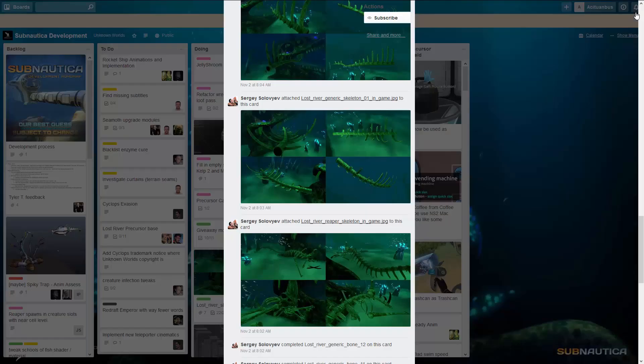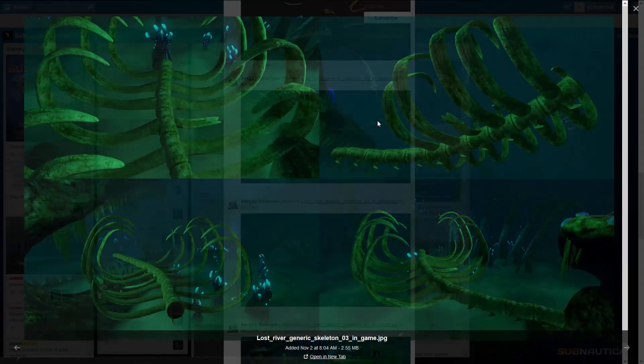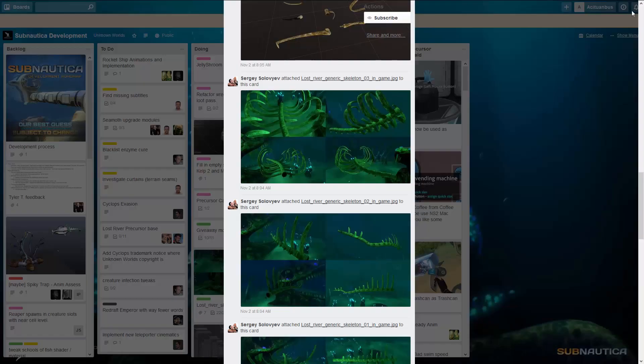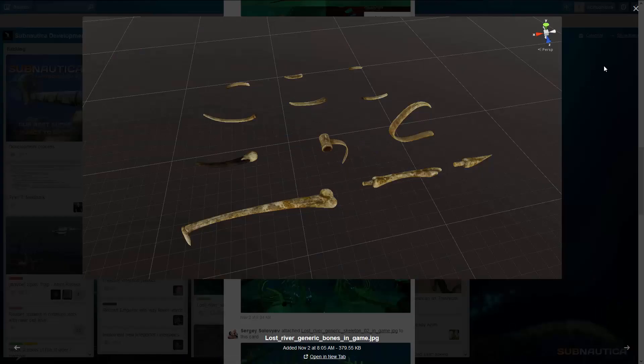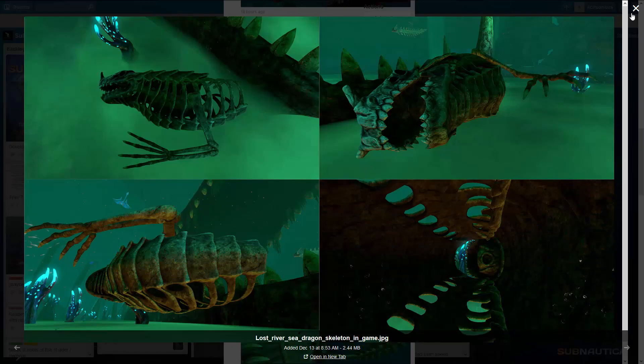Here we have some generic bones, some more generic bones, and here we have a generic ribcage — everything very generic. Some more generic bones, this time not from the game itself. Then we have the Sea Dragon skeleton I showed you last video.